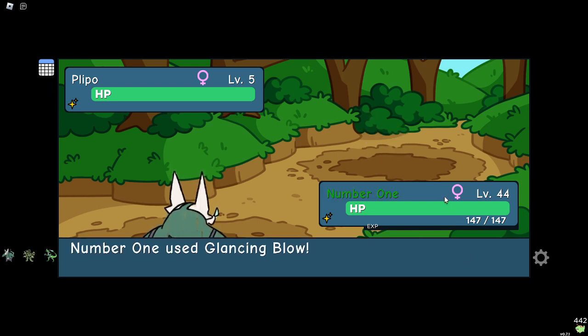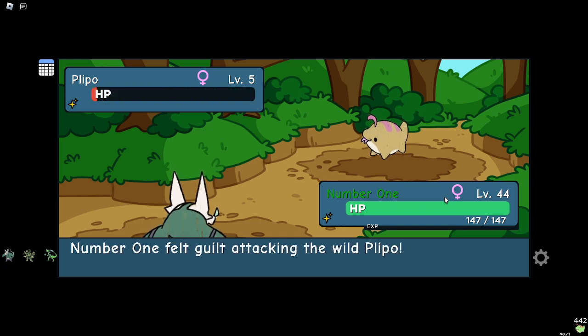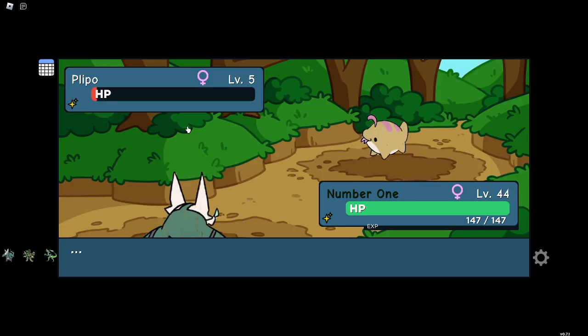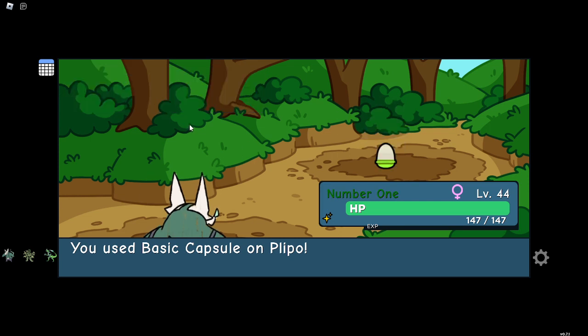I wasn't expecting to get this early, but hey, fast hunts are always nice. Plus it is x2 chain weakened, so that made it easier. Now let's catch — and there we go, MHT 6-star plebo for the box.